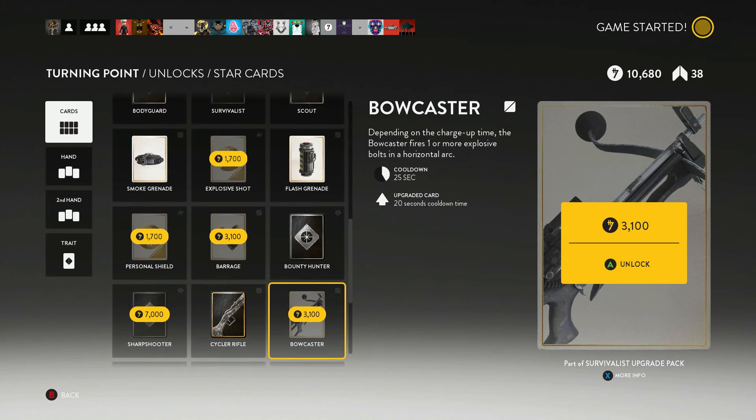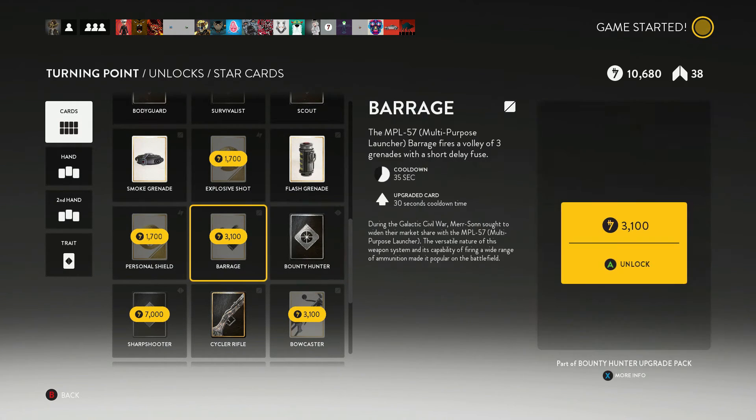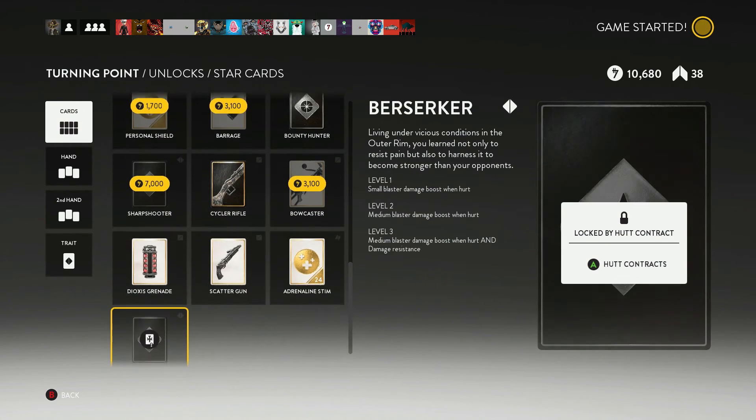The thing is, you need to reach level 3 with any of those trait cards five times. So for example, if I play Bounty Hunter, I would need to reach level 3 with Bounty Hunter five times in order to unlock the Berserker star card.